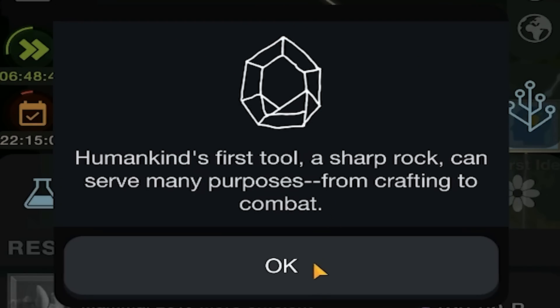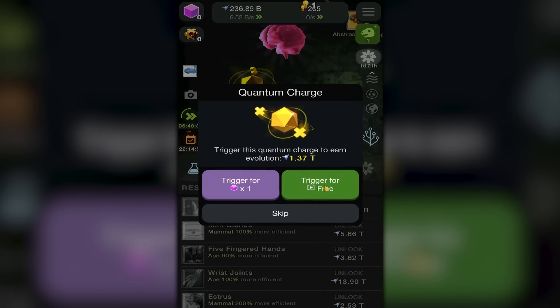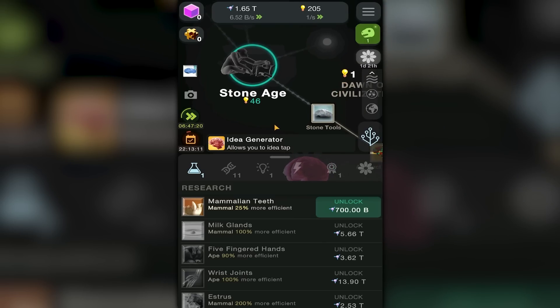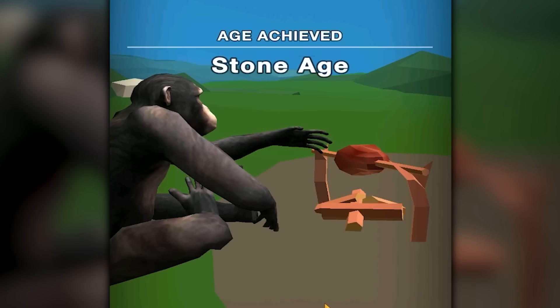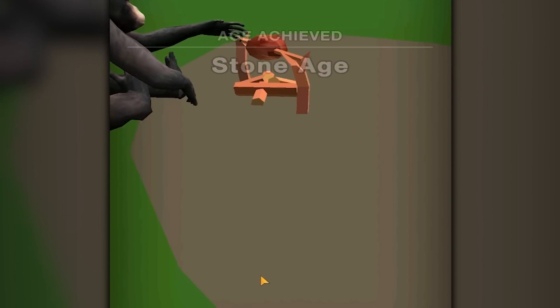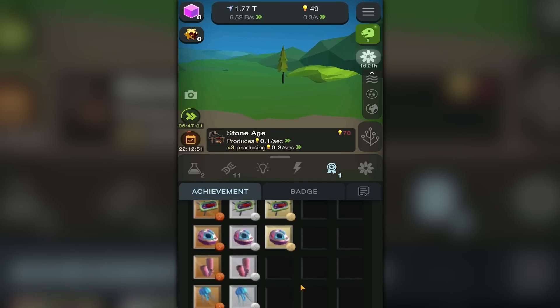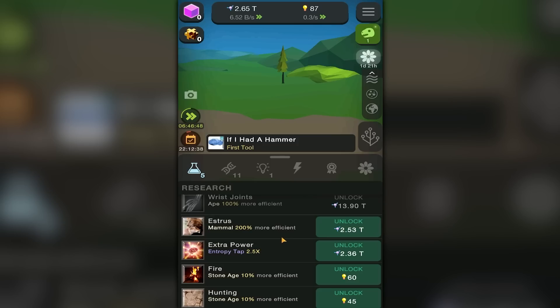Oh yeah, there we go — lots and lots of points! Give me some abstract thinking — nice! And then we get some stone tools. Did you see that? Humankind's first tool — a sharp rock can serve many purposes, from crafting to combat. Clicking on this thing gives me even more stuff — I'm gonna trigger it for 1.7 trillion money! Also, I have no idea what this does, but we are going into the Stone Age, my friends.